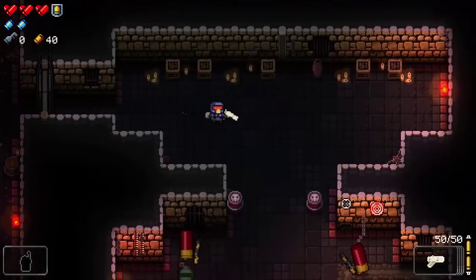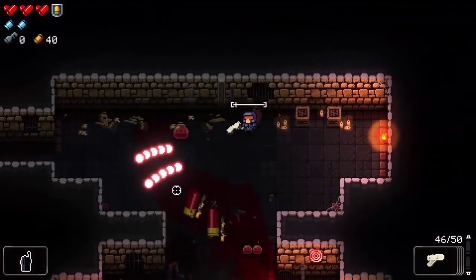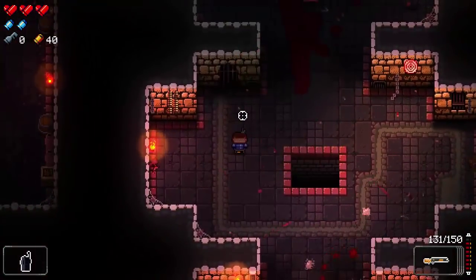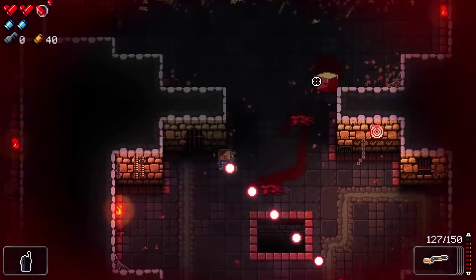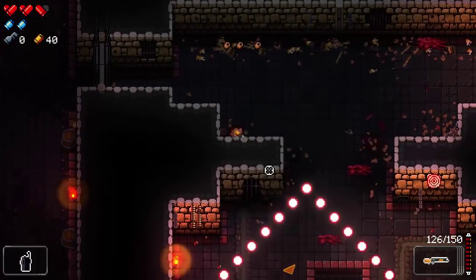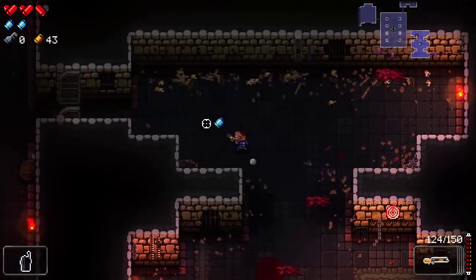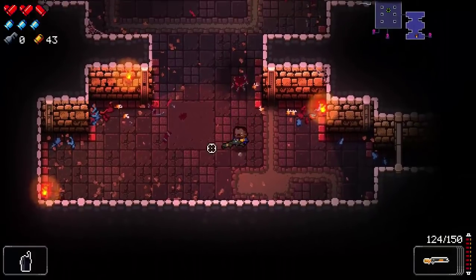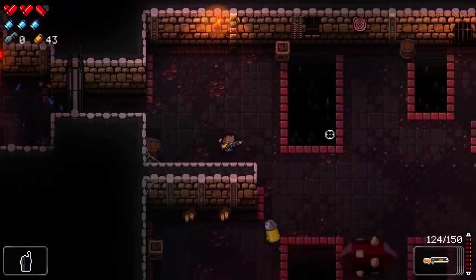I spot an explosive barrel and resist the urge to kick it — not wanting to 'kick the bucket.' The sniper rifle is painfully slow to reload. We take a hit and nearly lose our armor, but we're doing okay — actually one of my better runs, which is sad but true. I complain about one flaw: like Rogue Legacy, there's an arrow indicating off-screen enemies, but unlike Rogue Legacy there's no warning for their bullets coming from off-screen.